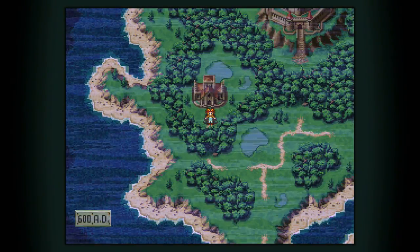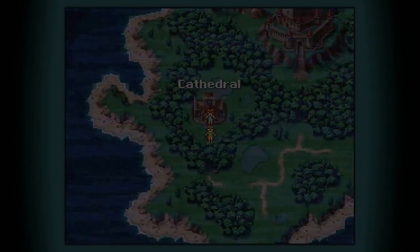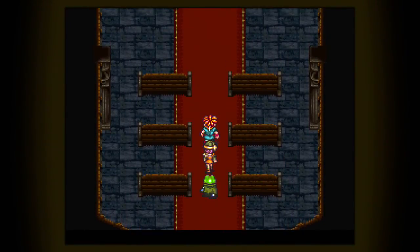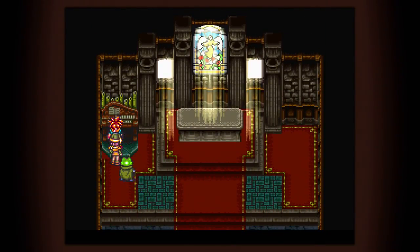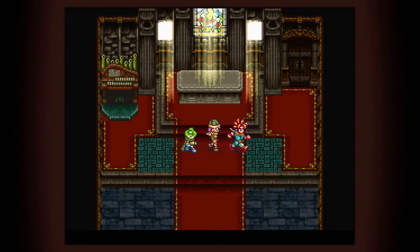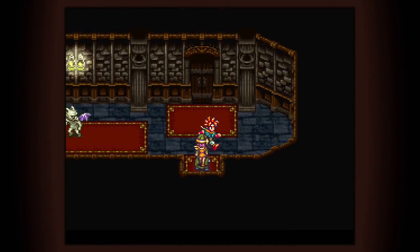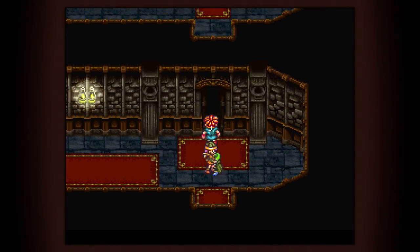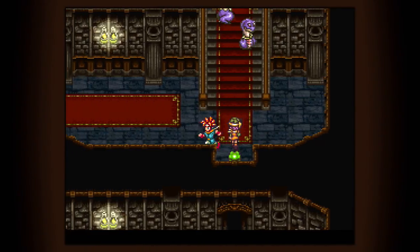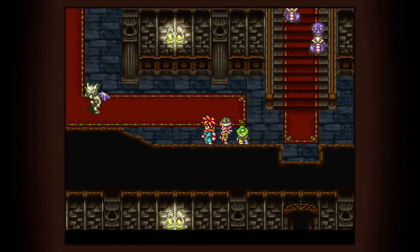Hey guys, welcome back to Chrono Trigger, thank you so much for tuning in today. Last time we recruited Frog, which in case you can't tell is the little green character that looks like a frog. We're gonna go ahead and hop into our first dungeon of the game by playing this organ, which was being protected by one of the creepy mamma jammas from last video. Playing the organ got our secret door - let's go, first dungeon. Walking in with our wooden sword and air gun that shoots compressed air - Frog being along, we're super equipped to tackle this place.